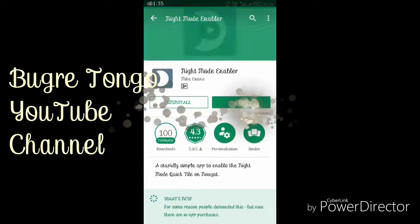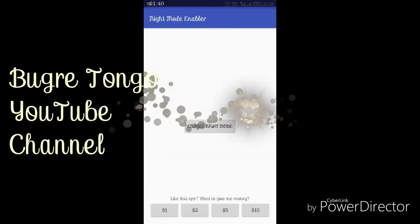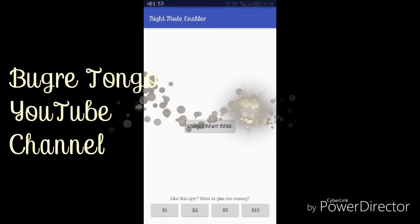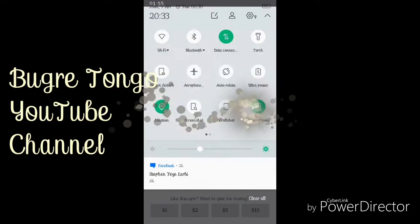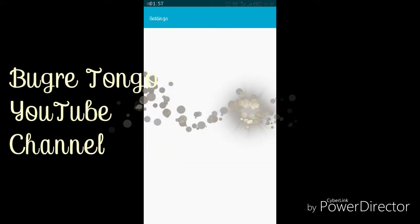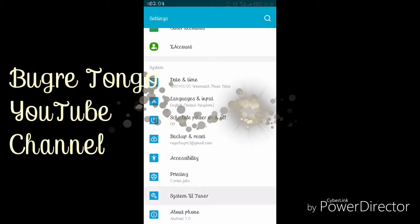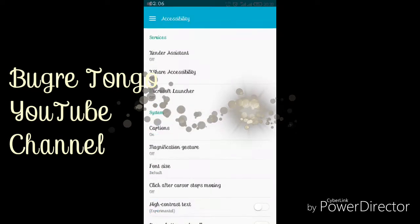When you install the app and open it, you have to come to your settings and enable UI Tuner. This is what you call UI Tuner.